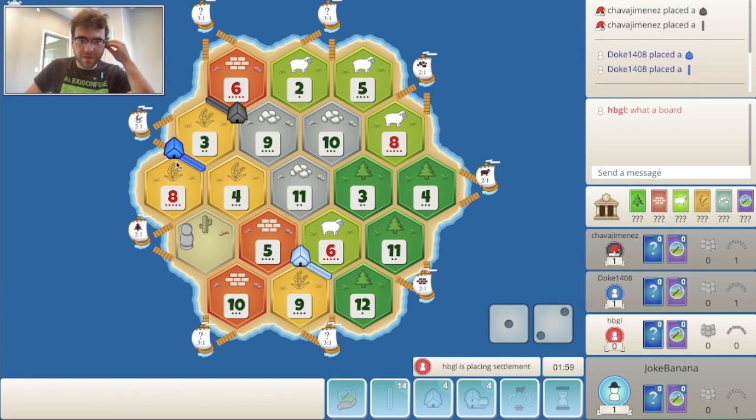Immediately on the wheat port — are you a madman? I guess he's going to try and get 9-4-11 maybe on his second settlement and settle on the 84. I think that's a pretty bold placement.